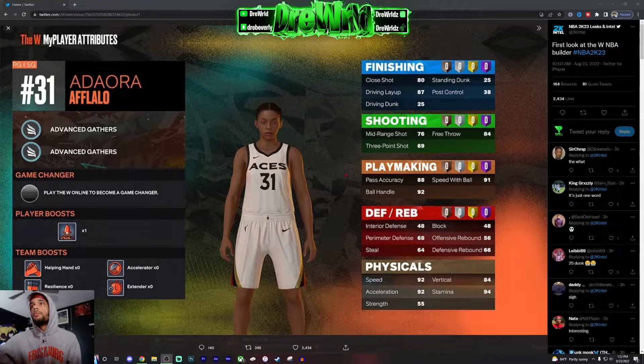They said they want people to be able to customize everything, but I feel like it's gonna be toned down a bit this year. Not every build is gonna have a 92 driving dunk with an 88 three-pointer AND an 88 ball handle AND a 90 perimeter defense. I think you might get like a 92 driving dunk and maybe a 92 ball handle, but your three-pointer might only be like 83 or 80, and your defense maybe mid-80s.